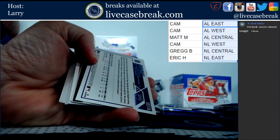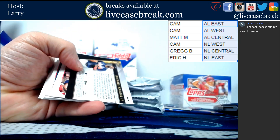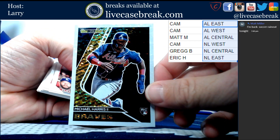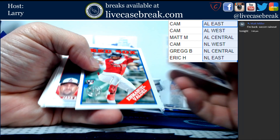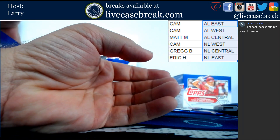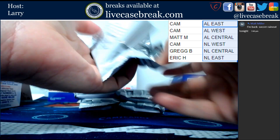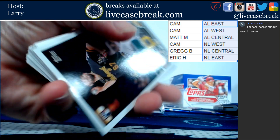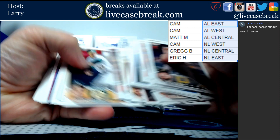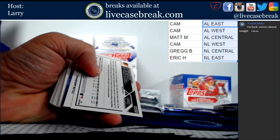Here we are. Morgan Englert gold foil. And we've got a Black Gold Michael Harris for Eric. And that's that pack.